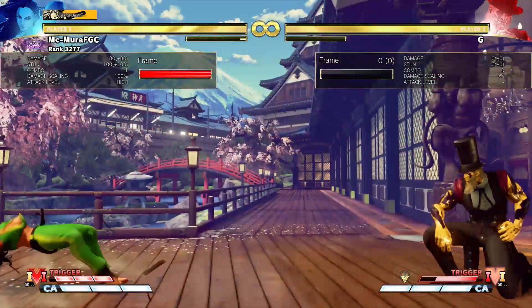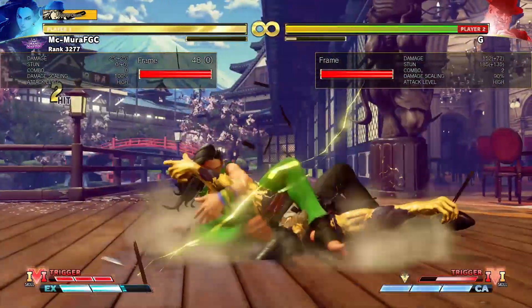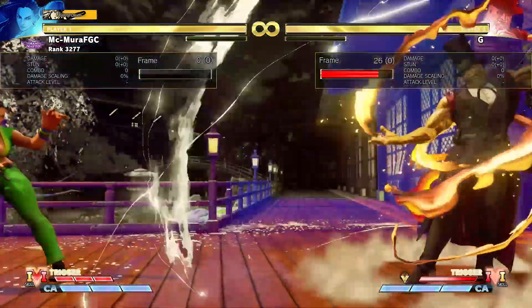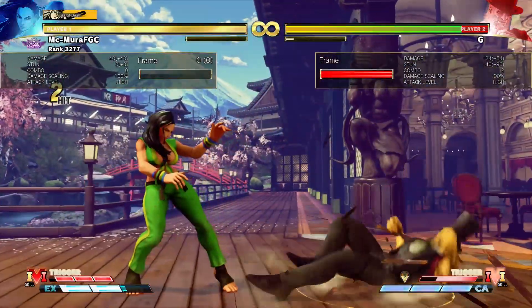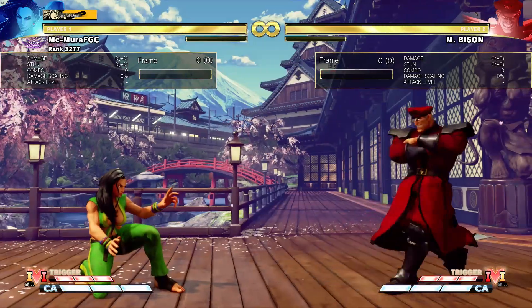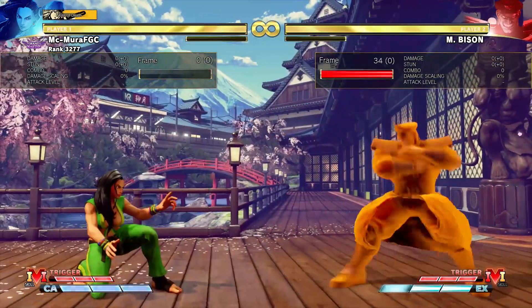This means you can armor through it with armor attacks like Laura's EX ball and actually be able to punish G. There are other examples — one of them is Bison's V-X blast, which will go through 2 projectiles but actually only hits once as well, which means it will be vulnerable to armor.